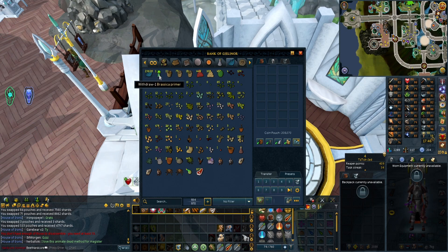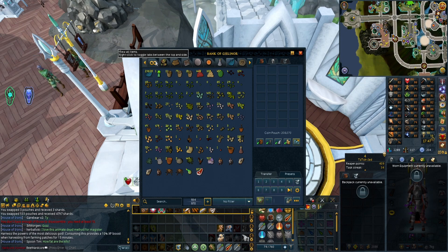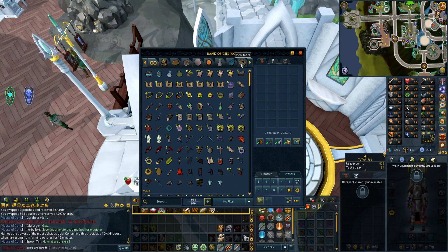Speaking of farming, I did a small easy task for the NPCs that appear and I got this Brassica primer. It says 'harness the power of the most delicious god' - consuming this provides a 10% experience boost when harvesting from farming patches for 15 minutes. So when I get a good farming rotation going, that could be very handy.